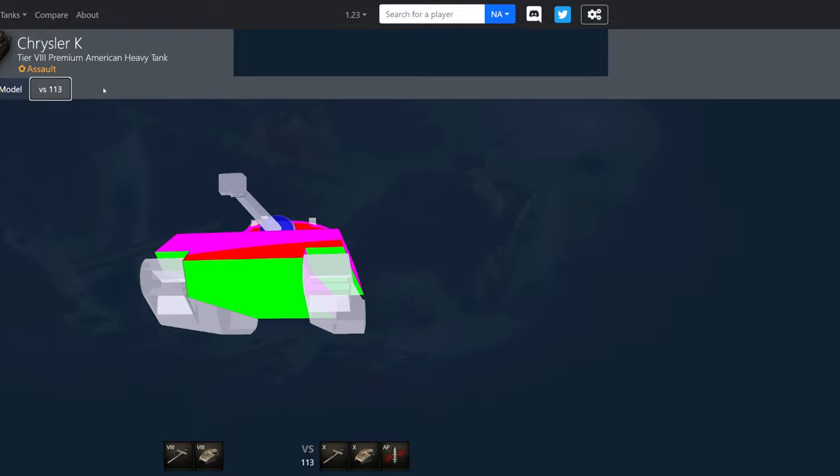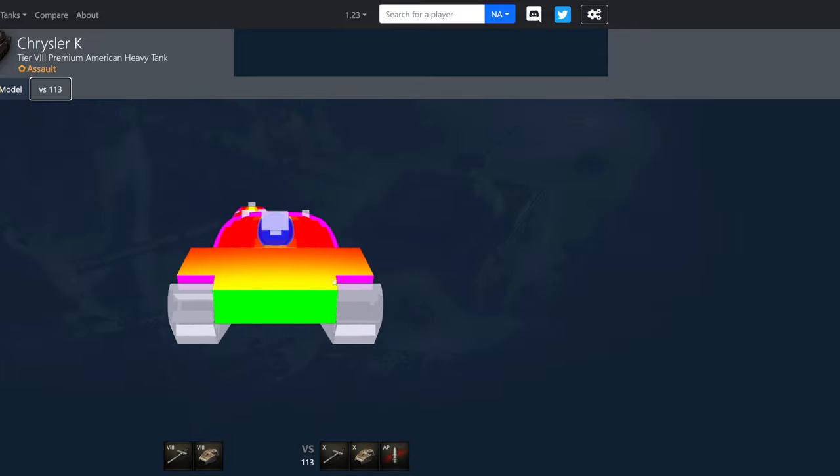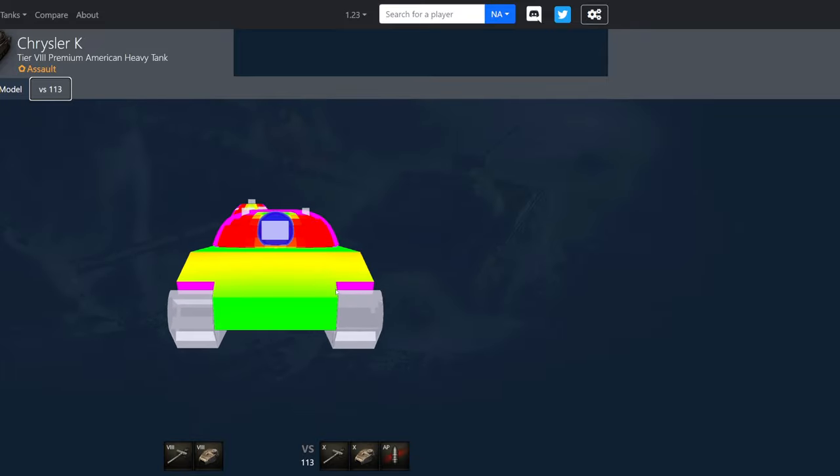If you're pulling up to reverse side scrape on a little bit of an incline on a hill, it's really easy to track out the Chrysler K or get consistent damage because they exit that auto-ricochet angle. If they're flat on, they're pretty easy to take on.